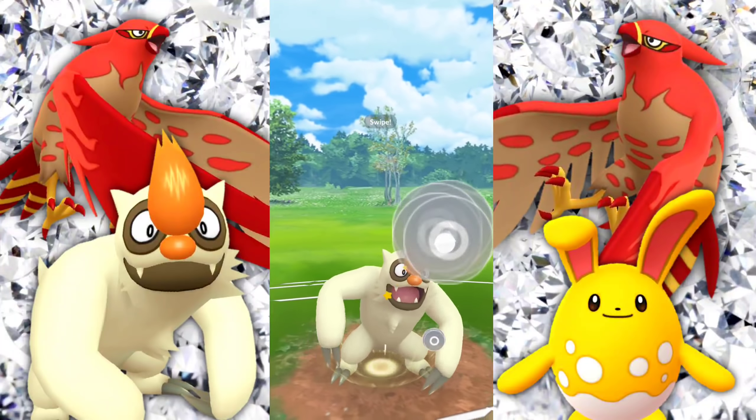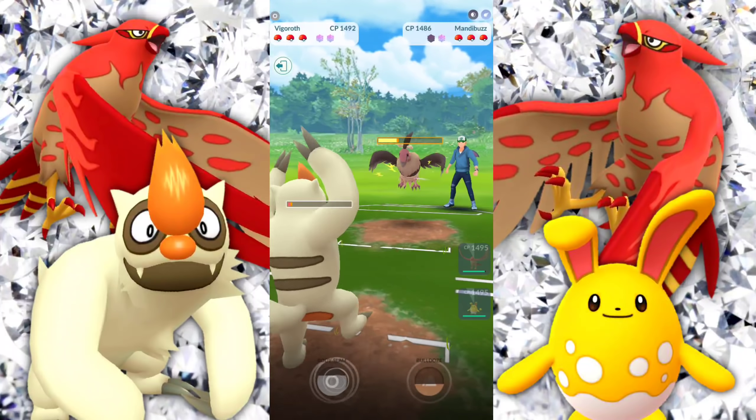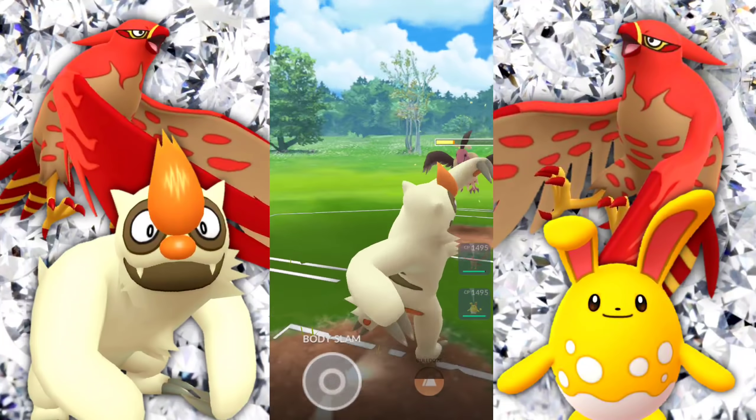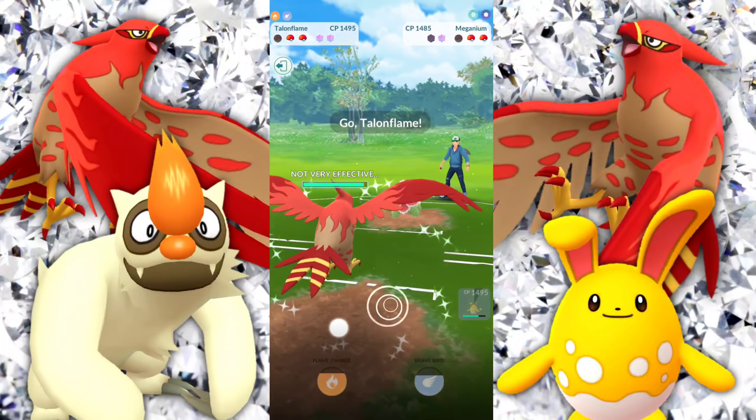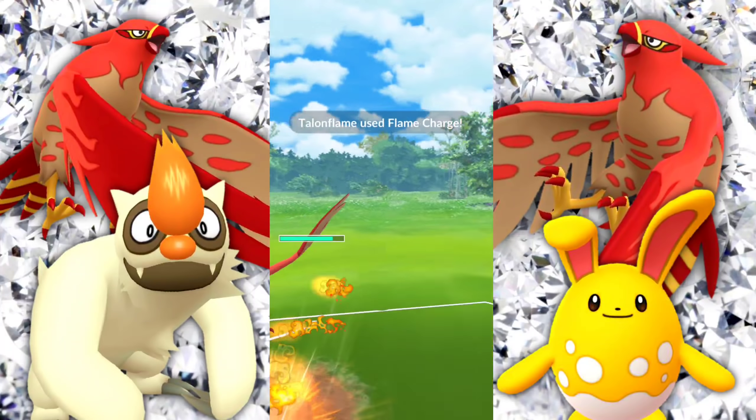Getting hit by another charge move, bringing us pretty low into the red — not looking too great. They double up on the Body Slam but they're going to let this go, and they're able to survive with energy ready. So now we're going to go ahead and throw in Azumarill to absorb whatever they're going to throw at us — which we should have done in the first place. Farming them down, at least we have a shield. They're going into Beginium here, and I'm like — okay, we need to get Talonflame in here ASAP because it's super effective to both of the Pokémon they have remaining. Starting to farm up, going to be able to go for this, it's just going to vamp up and take the win.